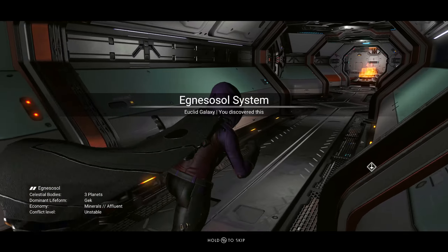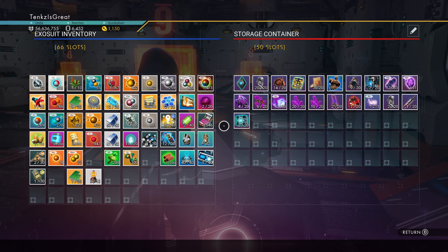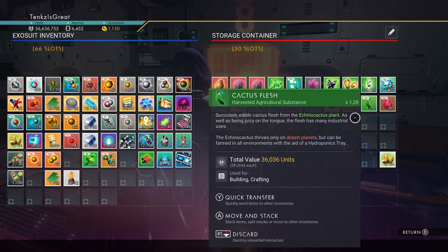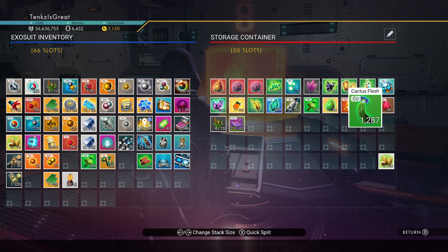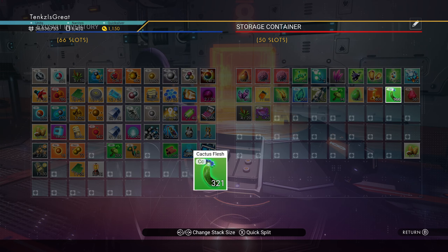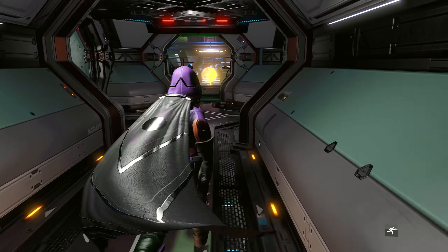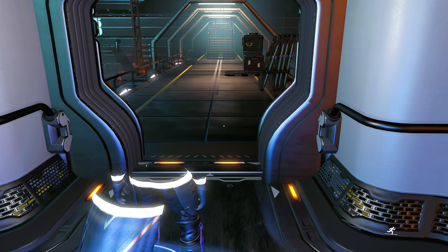Cactus flesh — we've got to have a bunch, I know we do. Which container did I put my plants in? Look at that — 1,287. Quick transfer. I think three... you know what, I'm just taking it all. I don't want to get into a situation where I can't plant enough of it. I don't need the math right now. We got our cactus flesh.